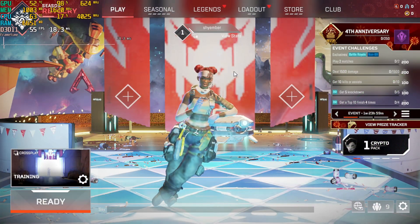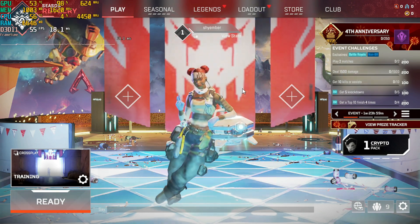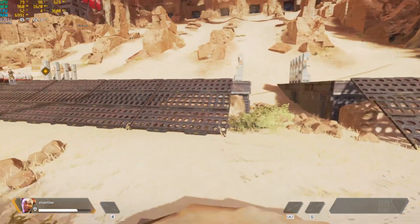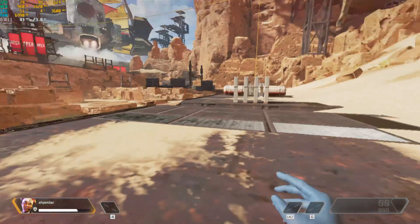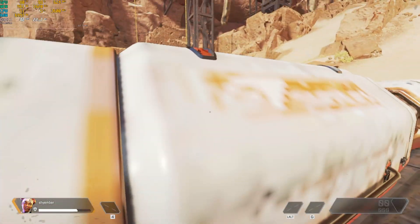Up next, Apex Legends. Apex does not fare as nicely with 1 gig of VRAM as Overwatch did. Even just the lobby screen is a blurry mess, and things don't get better in the training map. Apex at 1080p lowest settings with the dynamic res scale on runs at about 40 FPS. But we'll come back to Apex later.